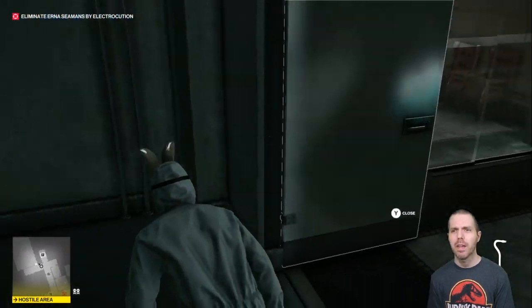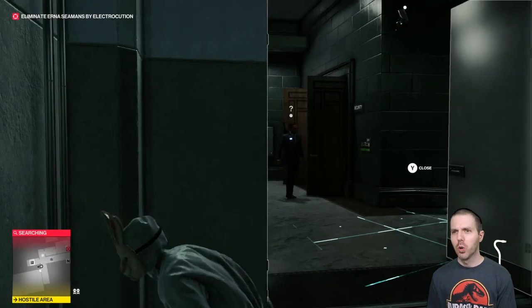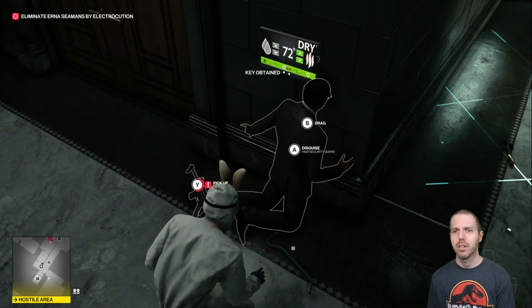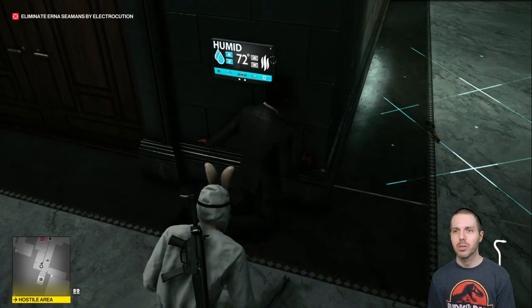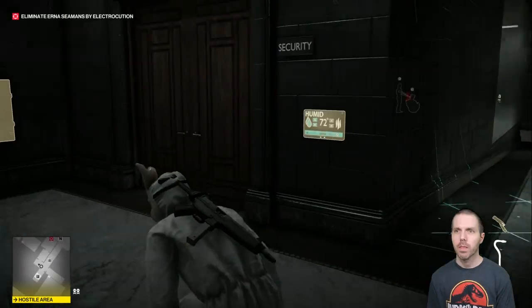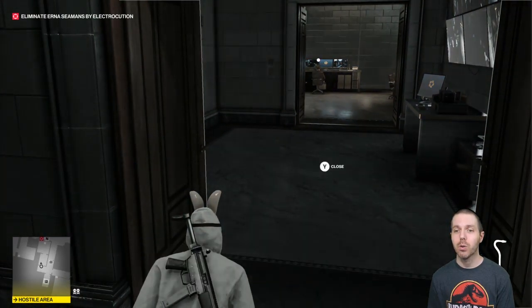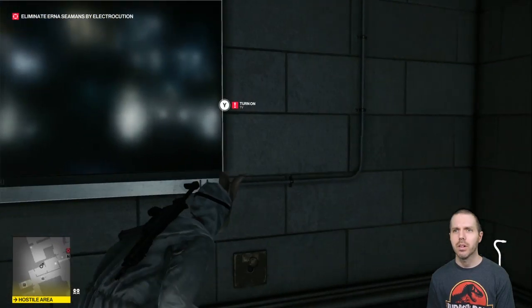I wonder why there's a hammer out here — the world may never know. Give me your stuff. I got a key card, I got his gun. We'll put him in the box with his friend. I want my hammer back. Is there anybody still in security? Oh wait, yes there is. Back to old trusty crowbar as we head to shut down security.